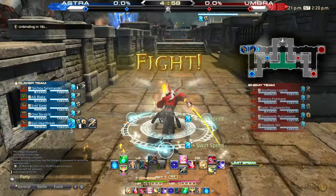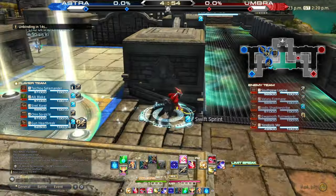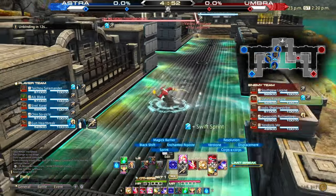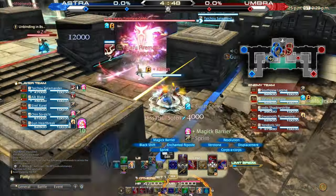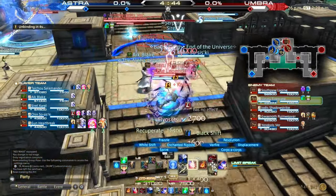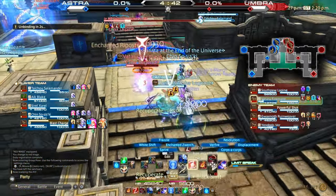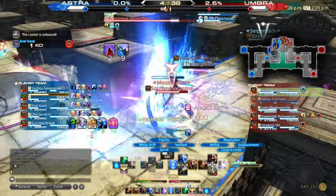Right as the round begins, I waste no time in rushing to mid. I need to be ready in position to adjust for what my enemies are doing. Spotting a lone Samurai in the speed lane, I throw myself through as bait while rushing back to my team. They instantly took this bait, throwing themselves into my entire team and exploding within seconds, giving my team the advantage in the opening battle.